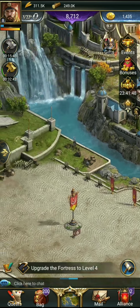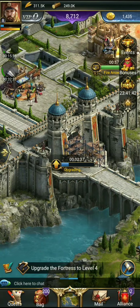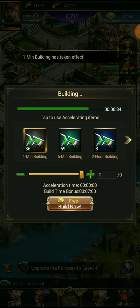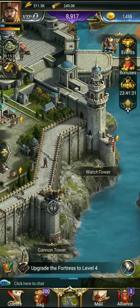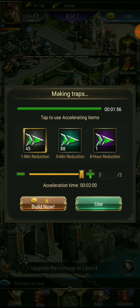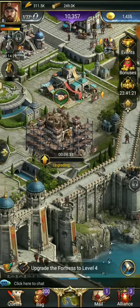Our alliance leader has been attacking left and right, attacking like gangbusters. Let's get the wall accelerated. The wall is now maxed. It's telling us our fortress needs to get leveled up too, so we've got to get that fortress up — level two troops and all that.